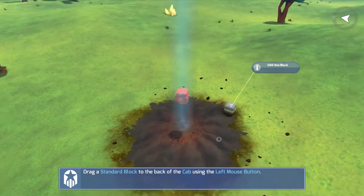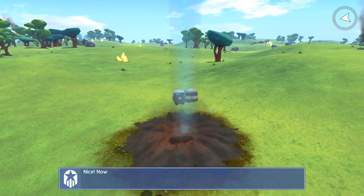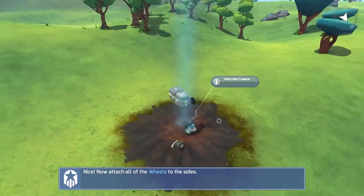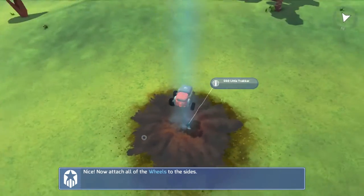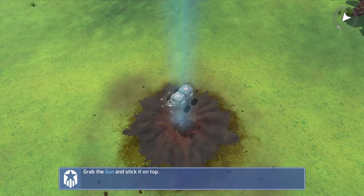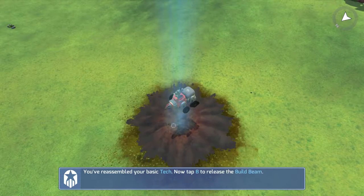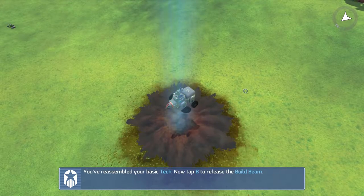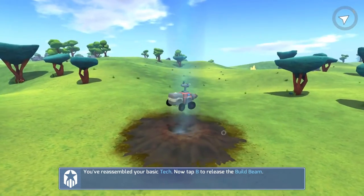I'm using the right mouse button to move the camera around, and then we can move with the left mouse button to build this thing and go through the basic tutorial. We're just going to do a little bit of basic building. Grab these wheels that they have kindly provided to us and progress through the tutorial. We'll grab this gun as well, put that on the top, and we'll put a drill there. So we've got our basic tech - it's not called a vehicle, it's not called a car, it's called a tech. Four wheels, two body sections, a drill, and a gun.